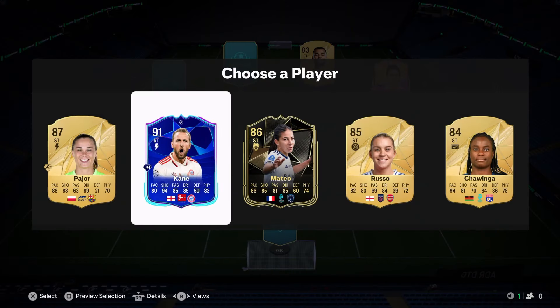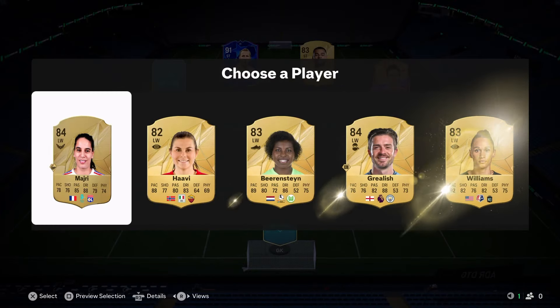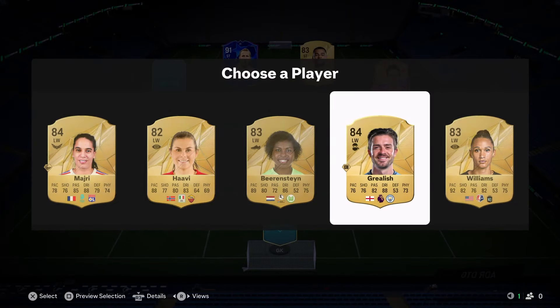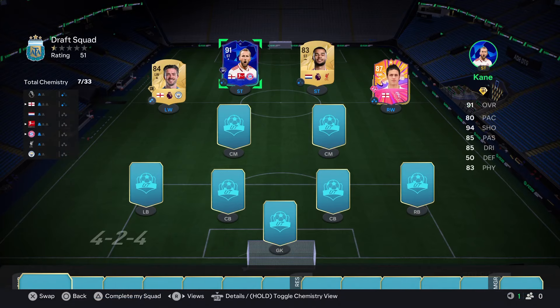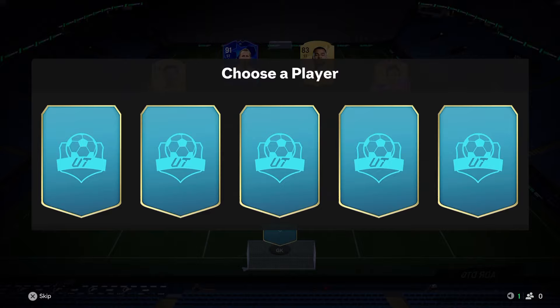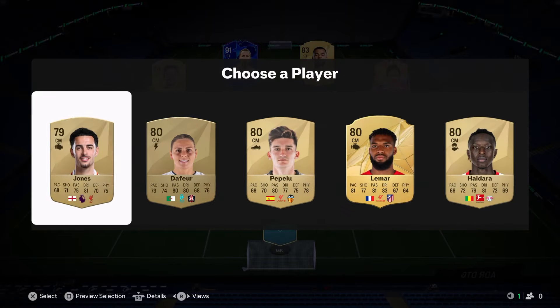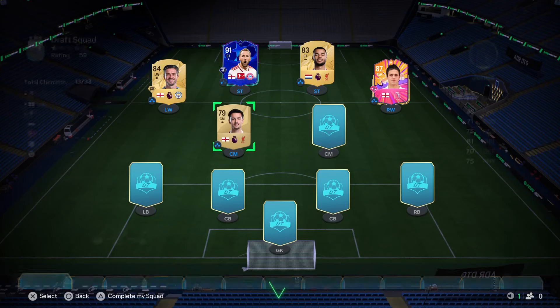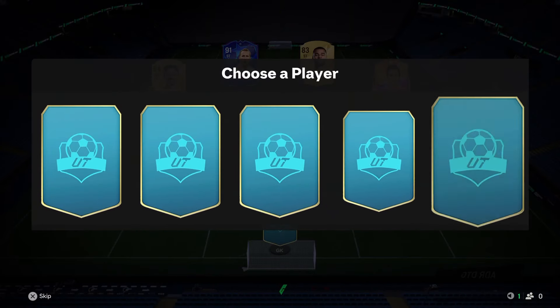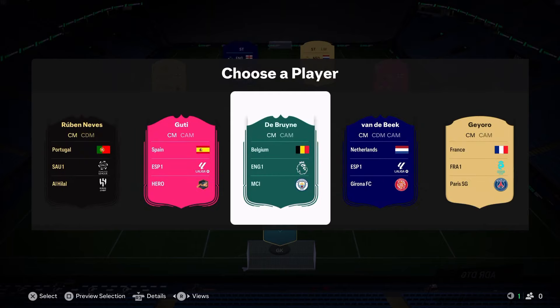Left wing is Jack Grealish, who gets that England link with Kane — really nice for chemistry. We need a Bundesliga player or something that helps us, but for the sake of one rating we'll go with Curtis Jones, who goes in and gets full chemistry.